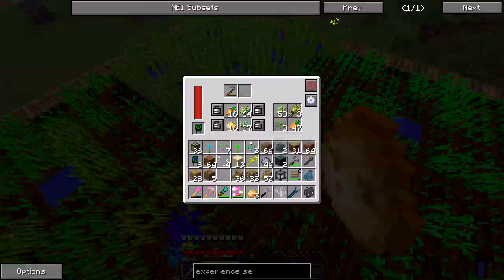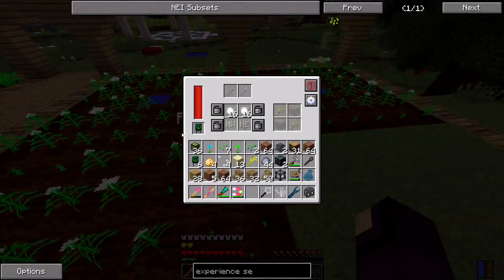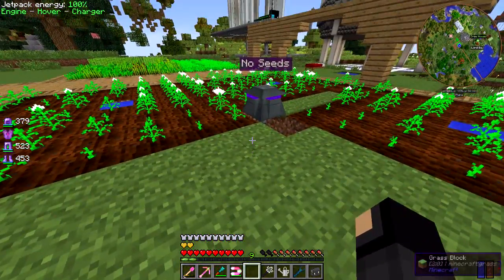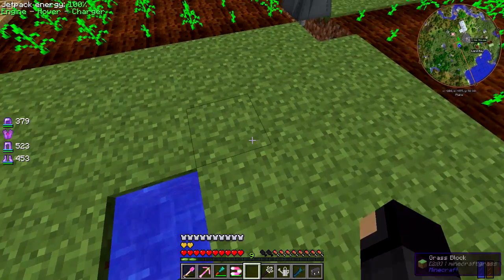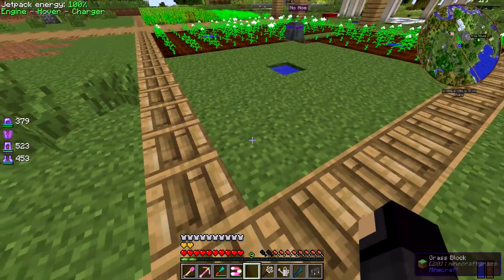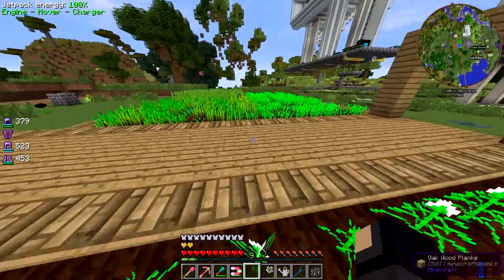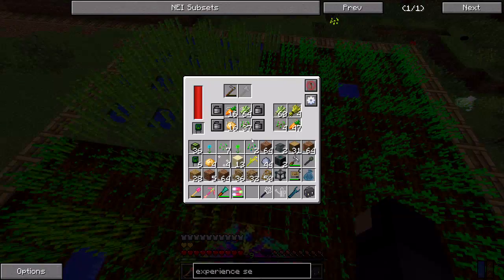By default, the farming station without a capacitor in the slot will farm a radius of three blocks away, making a square. With a double-layer capacitor that extends another two blocks, and the octatic capacitor extends it another two for a radius of seven. You can also tell it to plant different things in different corners - I've got wheat, sugarcane, carrots, and potatoes all on the same farming station.